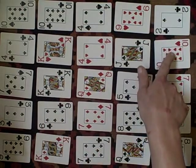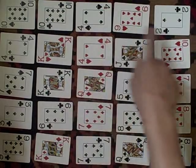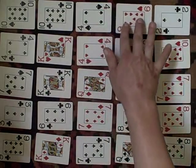Now if they're of the same suit, you can play them diagonally. For example, this six of clubs can play on this seven of clubs. Here's a ten and a nine of hearts — you can play them diagonally, one on top of the other. It doesn't matter which way it goes.